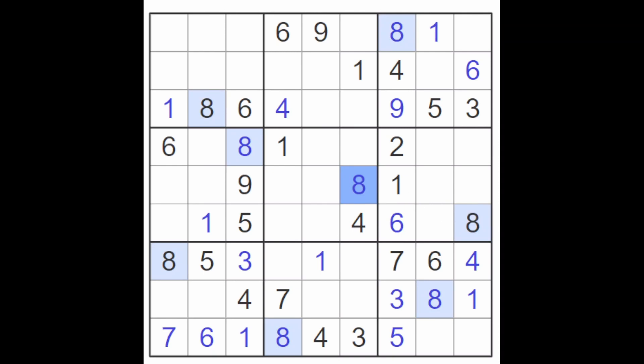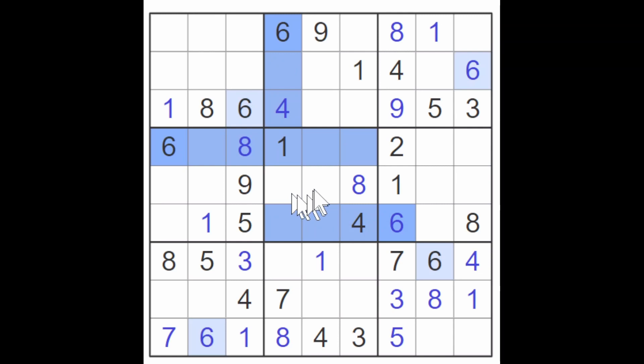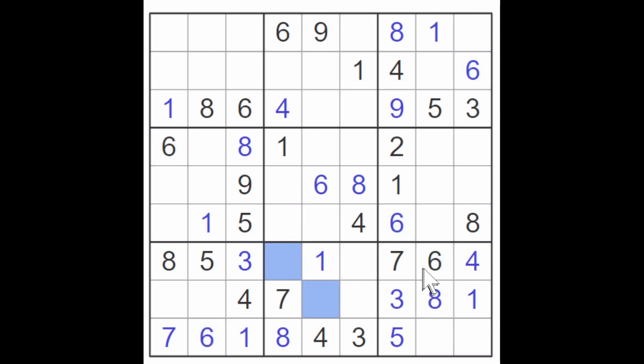So an eight must go here. That gave me an eight. Did it get me any closer to a solution? I'm not quite sure. Well, did it give me a six? The six blocks here and the six blocks here, the six blocks here. So yes, it gave me the six. And these two sixes block down here. The six blocks here. So this is a six. And that makes this a five. And I think that should help.